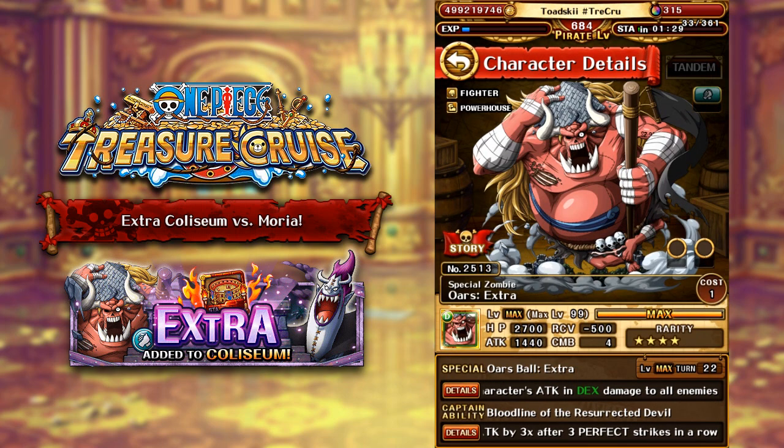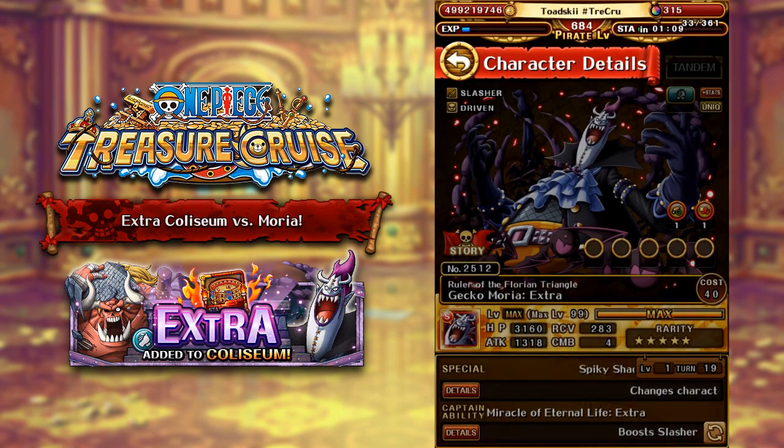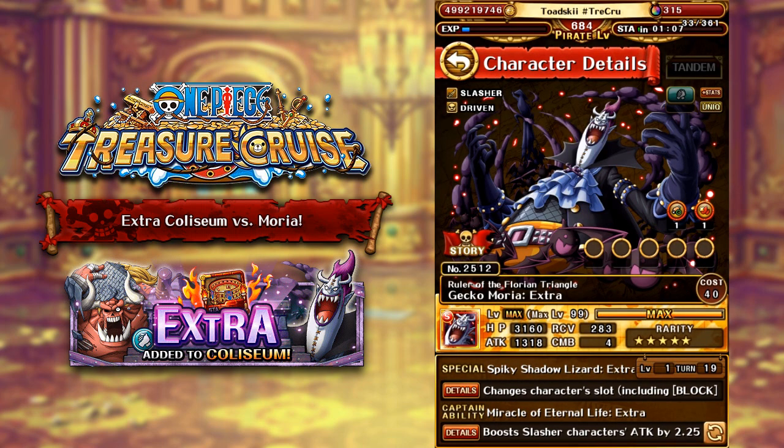These extra difficulty coliseums are pretty nice — they're a lot better than Neo Raids in my opinion, because these support effects are so unique and so useful for content. The great thing about support effects is they don't actually activate enemy interrupts, which is one of the big key draws to these support effects. And obviously, if you can't beat the really hard difficulty, you can still farm the lower difficulties, which have less HP, and you can still farm them up, because these characters will be trusty characters coming up.